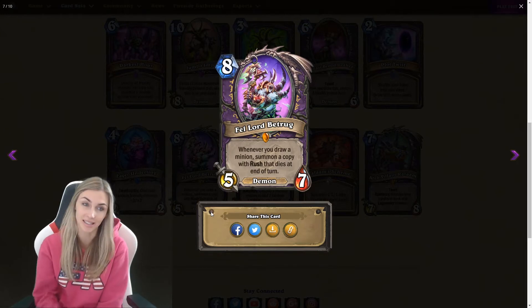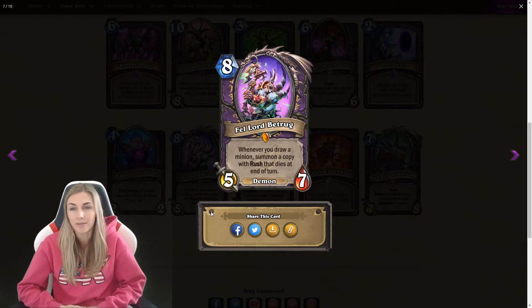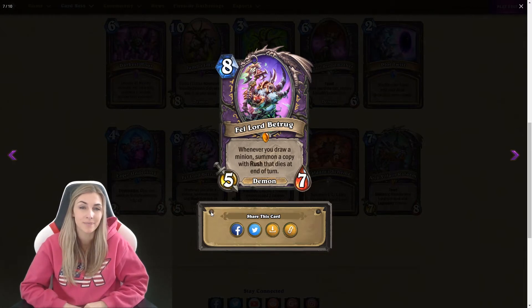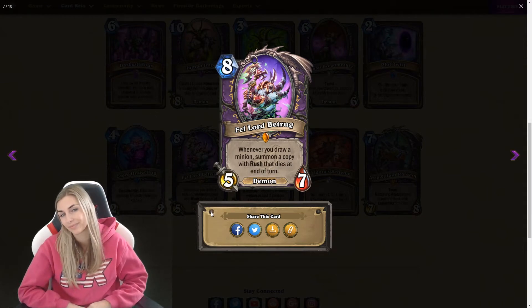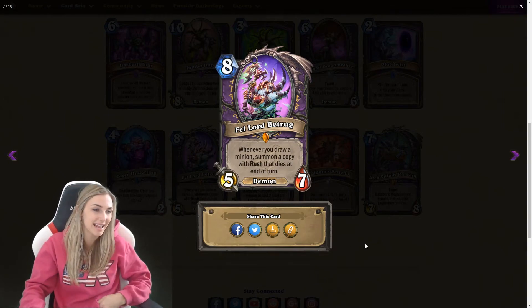whenever you draw a minion, which is just like your life tap, summon a copy with Rush, and it dies at the end of the turn. This is a pretty heavy card, so for that turn you get one minion, and a five-seven isn't that sticky. I think this is bad. I don't see it doing great unless you run like a billion poison minions. It's kind of hard to draw when you only have two mana left. I don't think this card's good — I'm going to say bad. That's my initial thought on it.